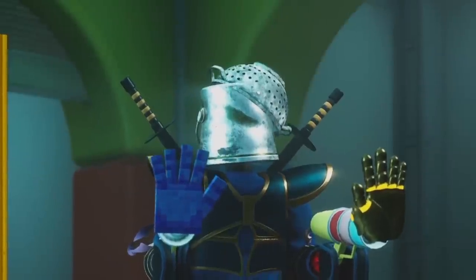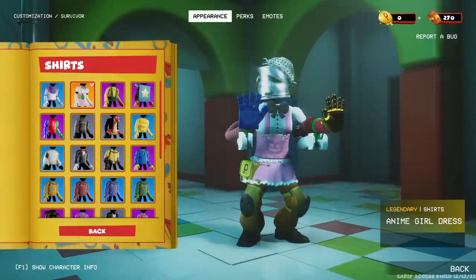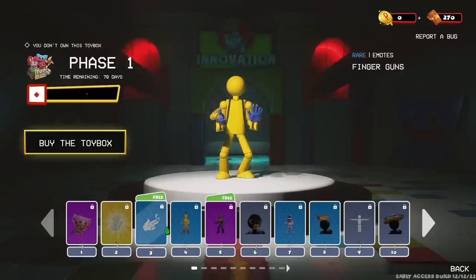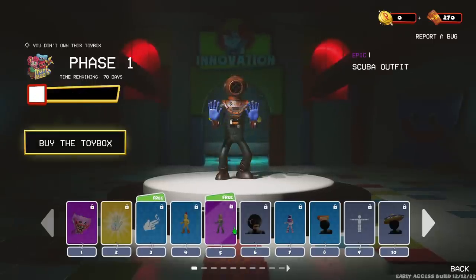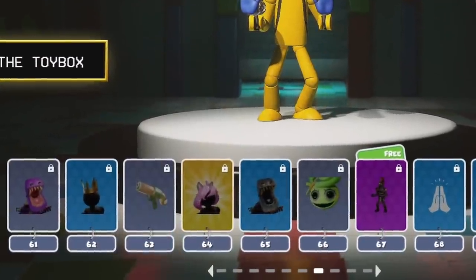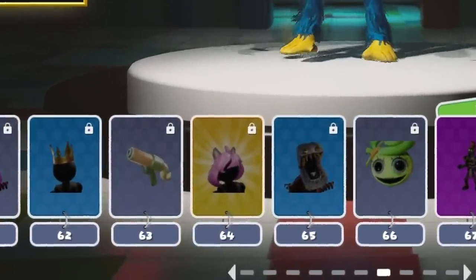Then, strangely enough, although anime girl hair was added to the battle pass, there's also an anime girl dress, socks, as well as shoes. A lot of the other things you get in the battle pass come as an outfit bundle where you get all the parts, so it's kind of lame that so far you can only get the hair, and I guess the rest will eventually appear in the store or in the next battle pass or something.